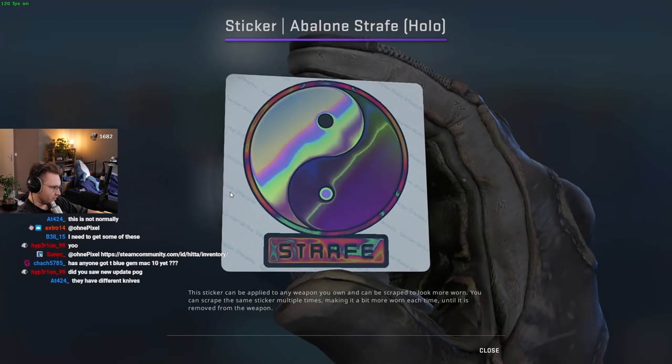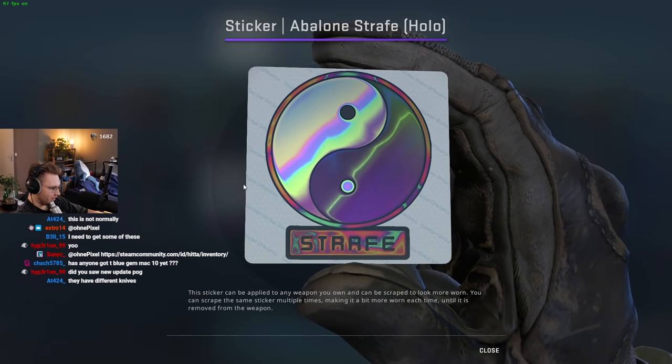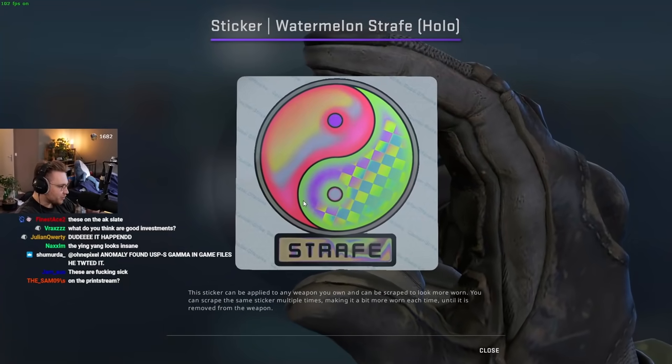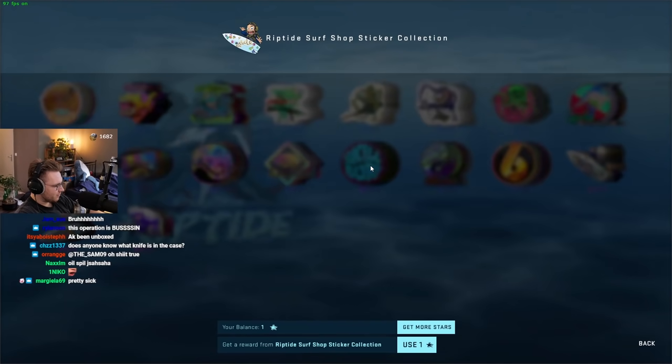Really nice pastel colors — check the Abalone Strafe, the yin and yang. Oh yeah, the one at the end — what the hell, that one is crazy! Oh my god, the checkout pattern, this multiple sticker thing is insane.